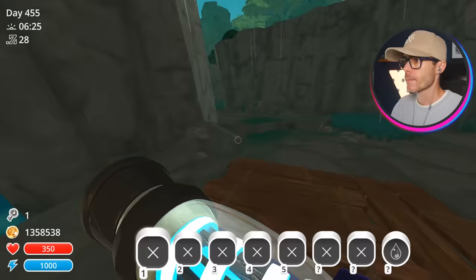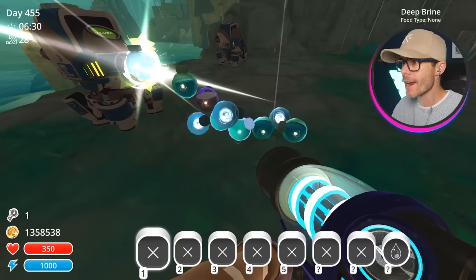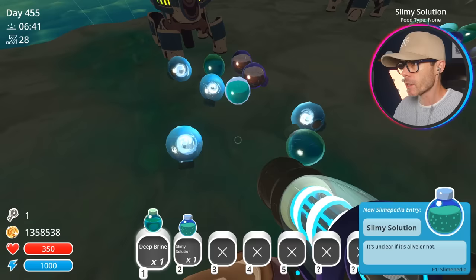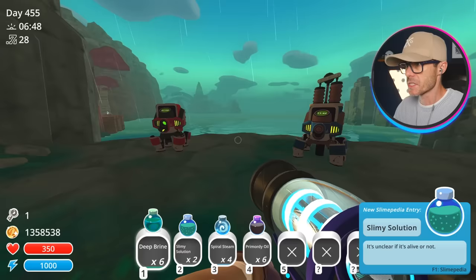Now we can try again. Two slimy solutions - oh nice! Let's go ahead and empty this pump. It's like the pump is vomiting onto the ground, kind of gross when you think about it. I don't want the other stuff - actually, I'll get everything, who cares? Let's just get it all, we'll put it in the resource thingy.